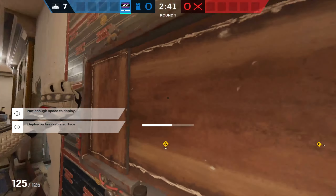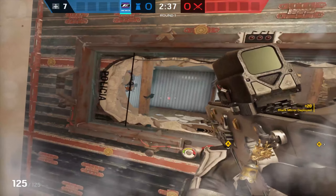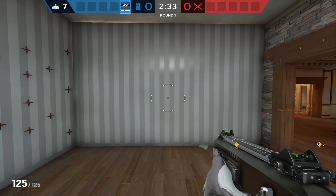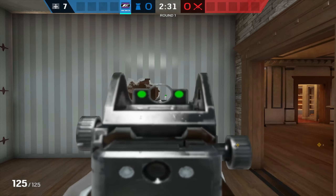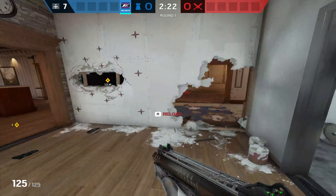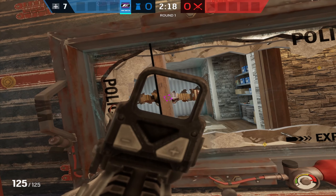Now we're on the basement of Oregon. We're going to make some head holes over here on the freezer wall. We're going to reinforce this wall on the left side, then make our default rotate, and do some standard mirror placements. I'd recommend destroying these posters because often when you place your mirror they'll get stuck in between, and it really limits your visibility. We're going to make our rotate here.